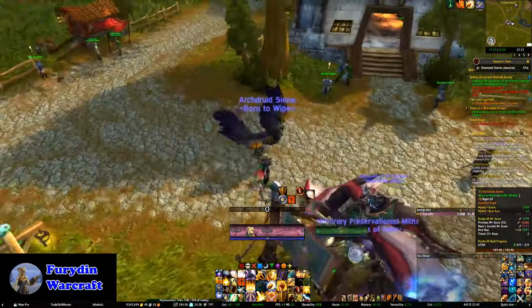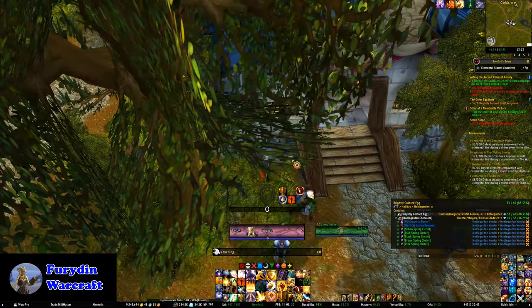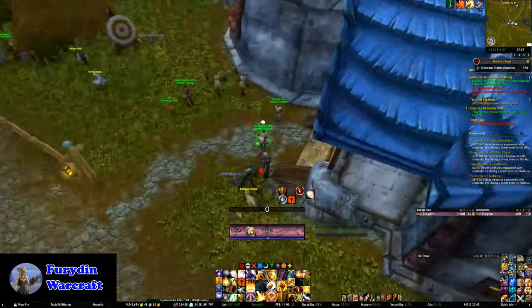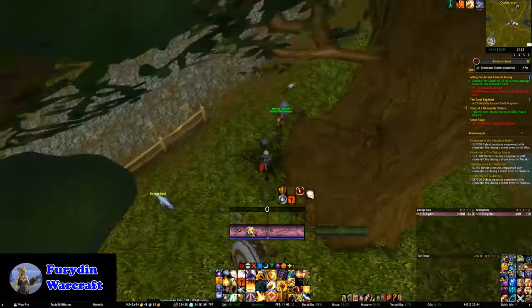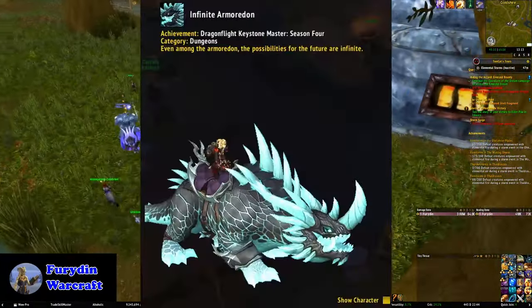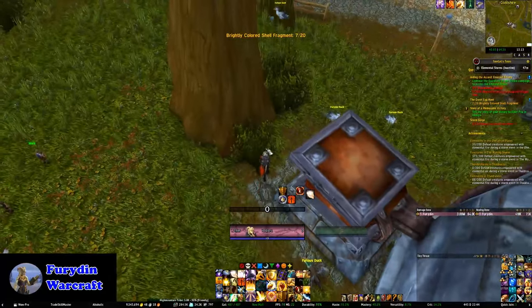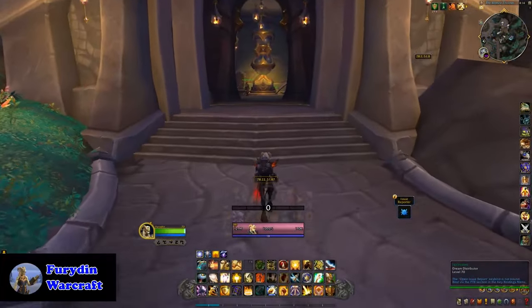Wyrm's Crest will be dropping from Mythic Plus 2 to 5, and Aspect's Crests from Mythic 6 and upwards. A Mythic 7 and above will now drop Heroic gear from the End of Dungeon, and Mythic gear will drop from the Great Vault for Mythic Plus 8 and above, with the best gear dropping from a Mythic 10 and above. There's the usual Keystone Master mount, the Infinite Armor Ridden, and portals now only require timing a dungeon at Mythic Plus 10 or above.